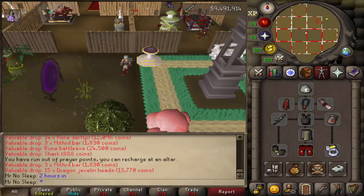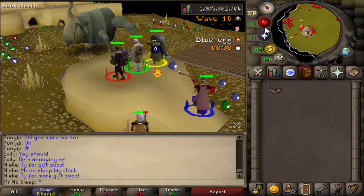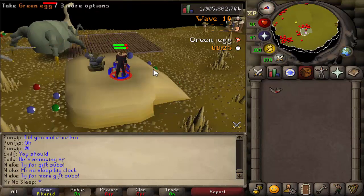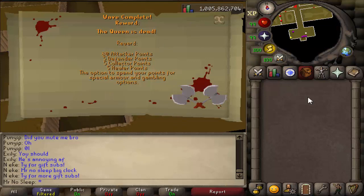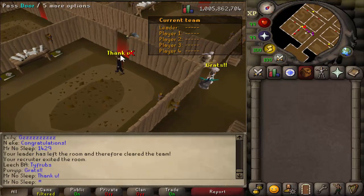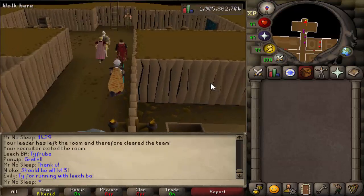Speaking of Barbarian Assault, I'm going to give a big shout out to Leech BA — you can find their Discord in the description below. They recently helped me finish some diaries, which you'll see in the next Road to Elysian video. I got level 5 in all roles and they did it on the house, so that was super nice. They can get you your diaries done, torso, whatever you need.